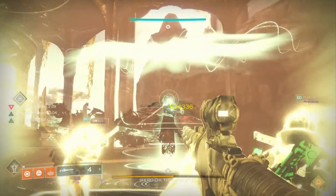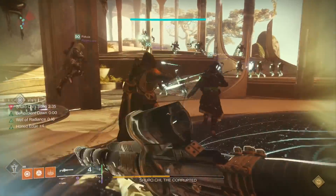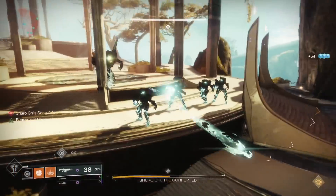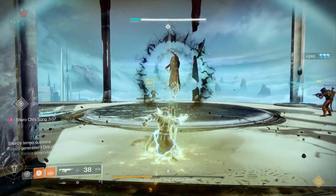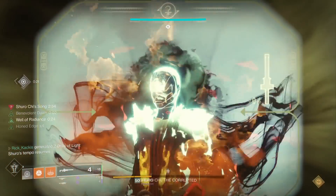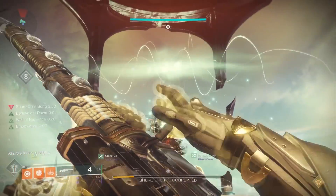Here's what's even more insane: if one person runs up and hits Shuro Chi with an empowered melee, introducing another 20% damage bonus on top of everything, only three people out of your entire six-man fireteam need to even bother shooting a headshot and she will reach that threshold. That's just how much damage you're doing here.